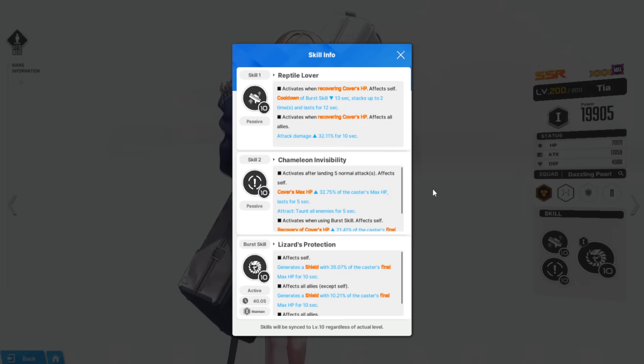Now Tia is a rocket launcher defender type. Skill 1 activates when recovering cover HP — so Naga recovers cover HP, triggering this. It affects herself, decreasing burst skill cooldown by 13 seconds, stacking up to two times, lasting 12 seconds. This basically means she can effectively function as a burst 1 unit even though she's burst 1 already. It also affects all allies, increasing attack damage by 32%. We know how strong units like Novel are due to enemy damage taken increases — this is now an attack damage increase for all allies whenever Naga triggers that cover HP recovery.